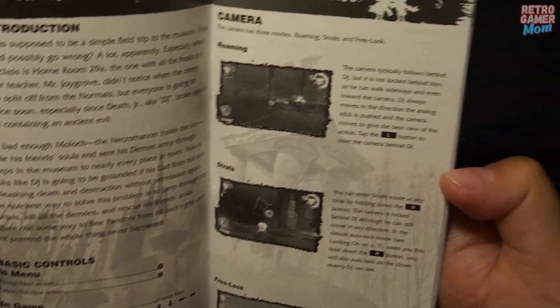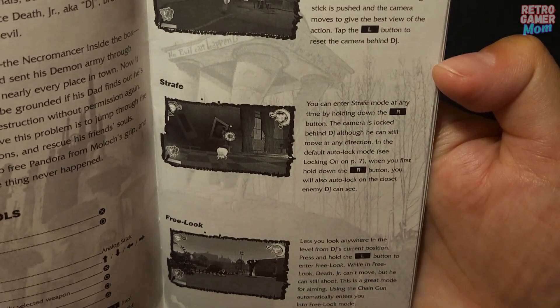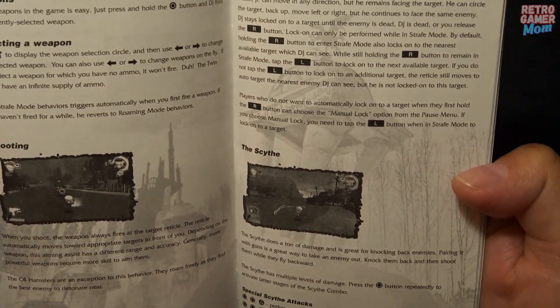Basic controls, in-game menu, the camera — roaming, strafe, and free look — different camera angles, game controls, combat, locking on, and selecting your weapons.